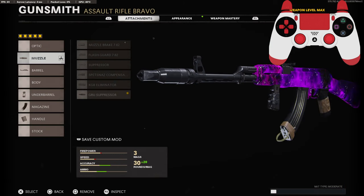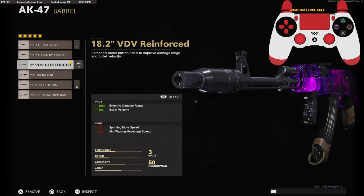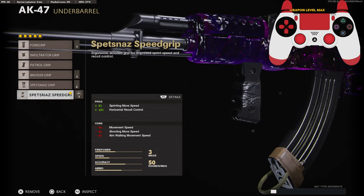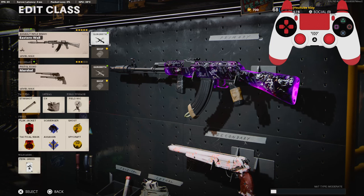For the attachments, you're going to need the Groove Suppressor to stay off the mini map, the VDV Reinforced Barrel for 100% effective damage range and 40% bullet velocity, Betnast Speed Grip for the sprinting move speed and horizontal recoil control, 50 Round Fast Mag, and the Goru Elastic Wrap for aim down sight time, flinch resistance, and aim while going prone.